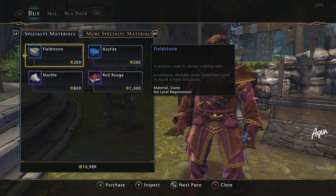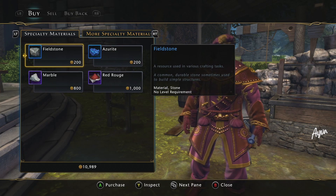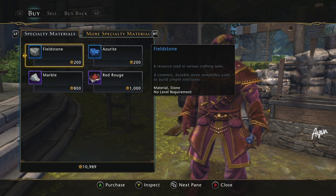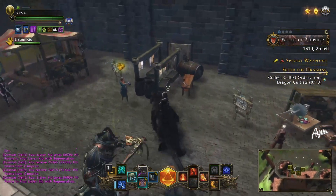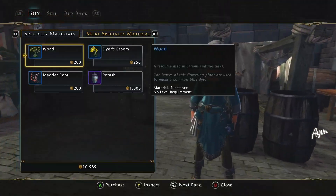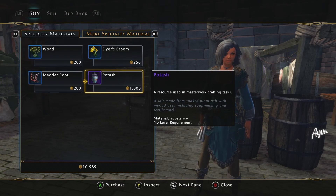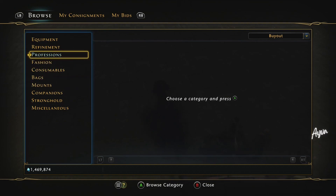We are in a double professions event right now, and that means a lot of resources are going to be purchased very frequently in order for people to craft their items. Things in the stronghold that can sell for a good amount — such as Red Rouge at 1,000 guild marks. If you don't spend a lot of guild marks, it doesn't hurt. This is just my stronghold — your stronghold might have something different. Potash is here as well. You can look up all these items and see what they sell for.